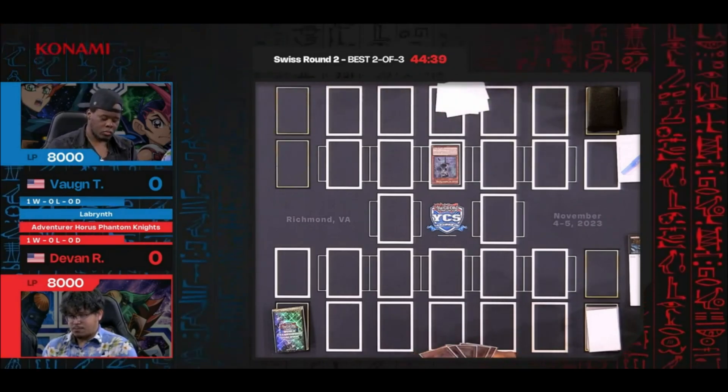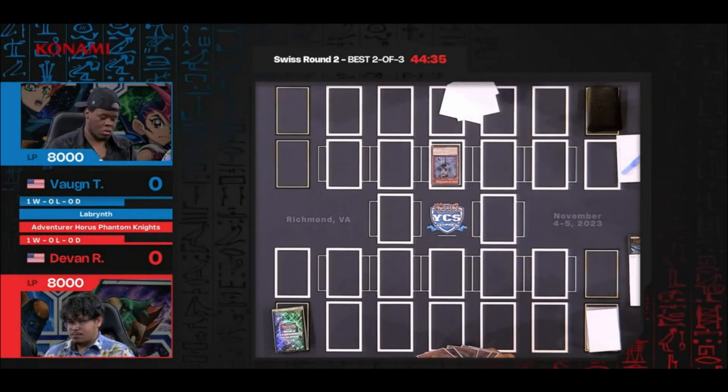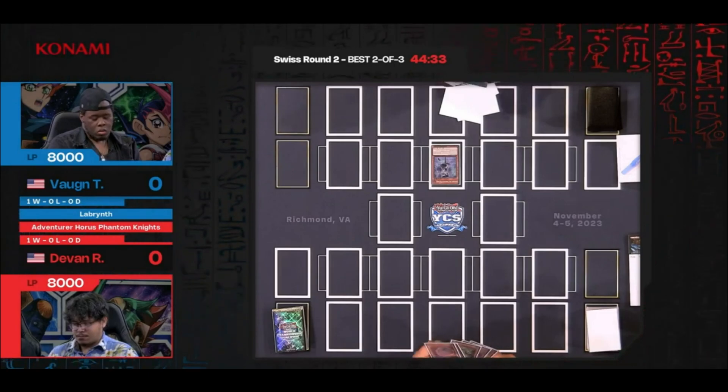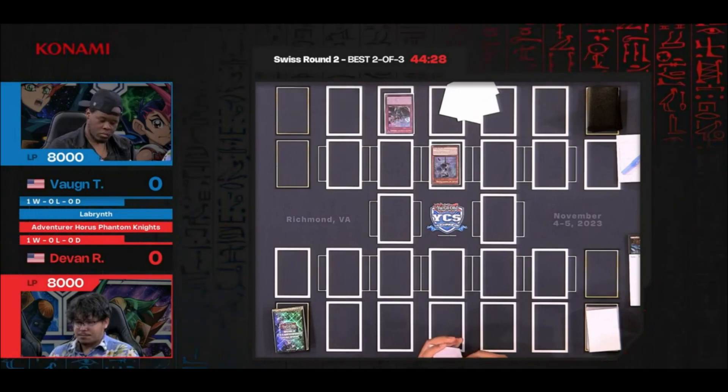It looks like Vaughn is starting out with Ariana, which is exactly where he wants to be running Labyrinth. And just as importantly, starting out going first, which is where you want to be when you're running Labyrinth — especially against a deck like Adventurer Horus Phantom Knight. It's such a strong deck; it really excels at going first.